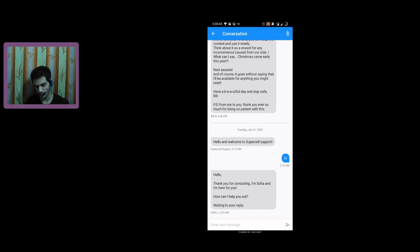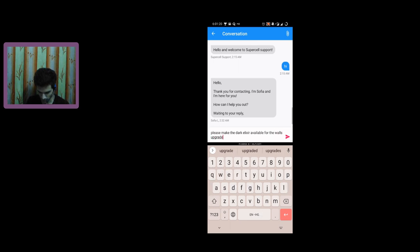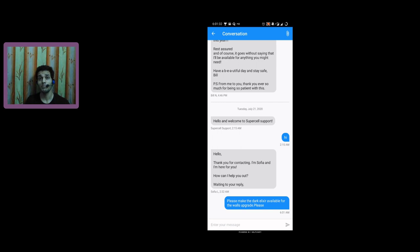You'll see a welcome message from Supercell Support. Tap in the text area, enter your message, and send it. For example, write: 'Please make dark elixir available for wall upgrades.' If you all go and send this message, it will put really huge pressure on the developers. Let's see what happens in the near future.